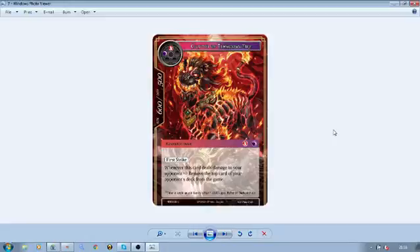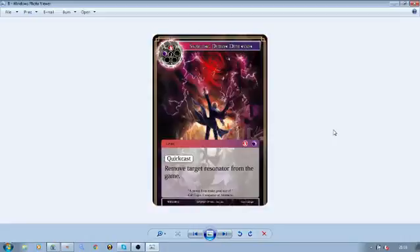Finally we have the Swirling Demon Dimension — a chant with quick cast, costing one fire, one dark, and one void. Basically you just remove a target resonator from the game — as simple as that. I'm guessing this would be pretty essential if you're running Lapis, but it costs three, so it's not speedy. You're not going to get access to it until turn three unless you use Energize a turn early. Maybe they've got Abdul and you just really want to get rid of it.